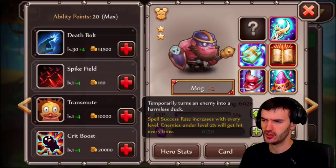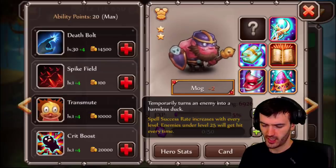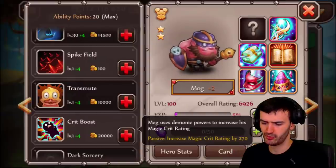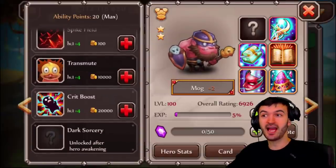Third ability: Transmute — temporarily turns an enemy into a harmless duck. So that's where the duck comes into play! And then Crit Boost — Mog uses demonic powers to increase his magic crit rating. So this is a magic crit boost, not bad.